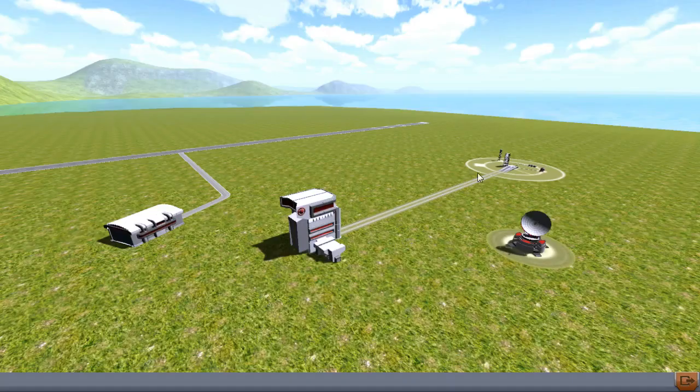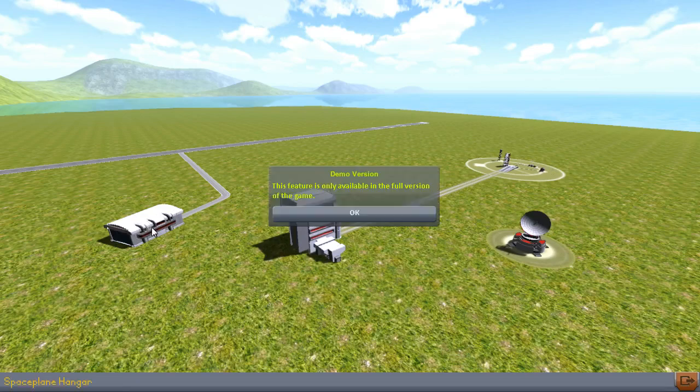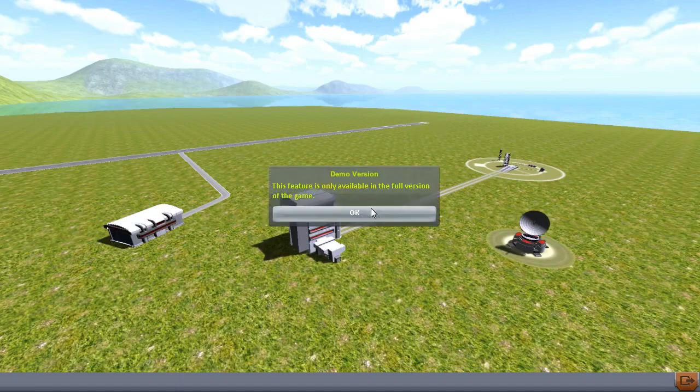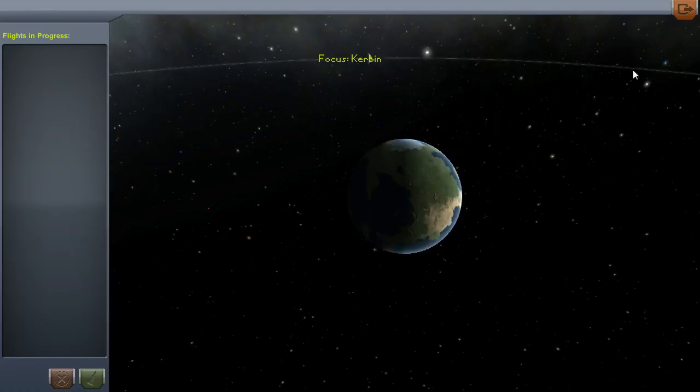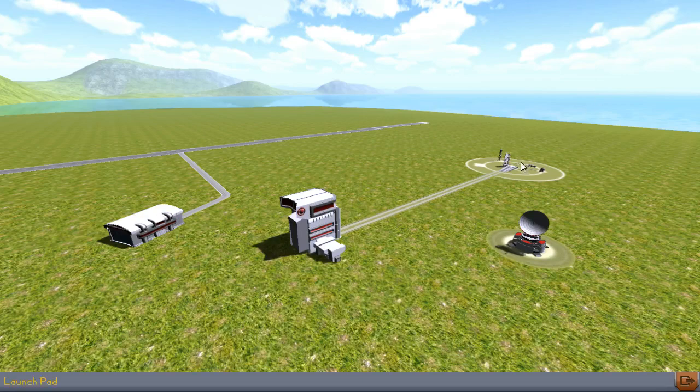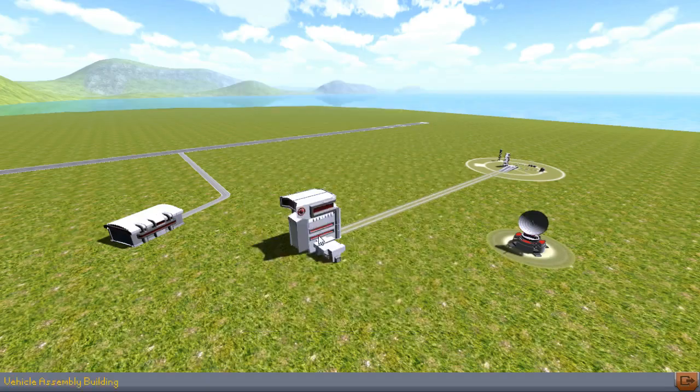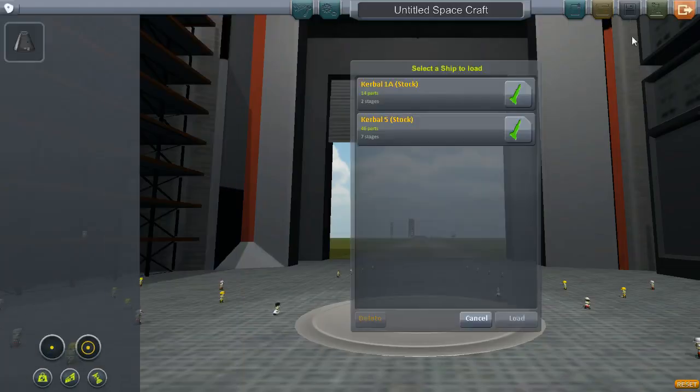I haven't played it, I haven't looked at it — this will be the first time I've seen the VAB. Actually, first — you cannot access the SPH, I don't think you can launch on the runway either. You can access the tracking station, and I believe there's a maximum of three flights available. There are two stock ships to launch — we'll check those out in the VAB just to see what they look like.